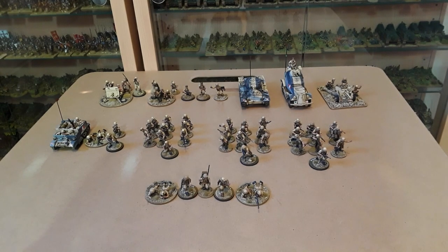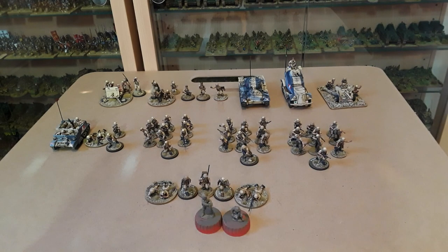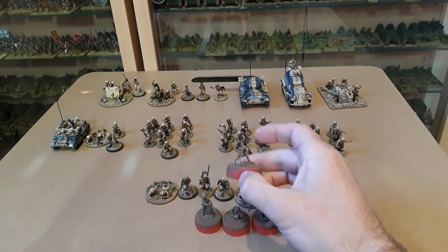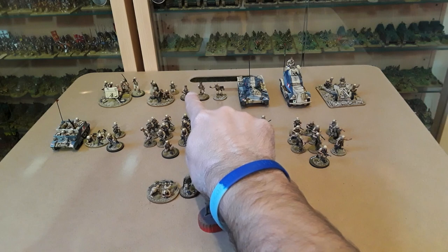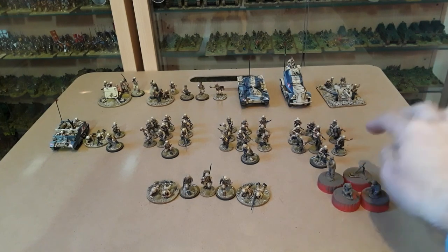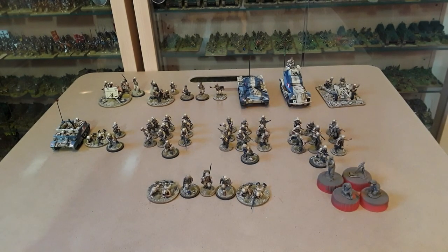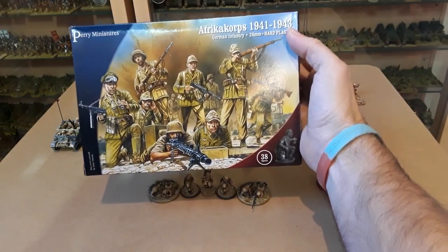What I've still got left to do — all undercoated — is a three-inch mortar team. I don't strictly need it in Chain of Command since the model would be off table, but I can use it for Bolt Action and I'll put it at the side of the table for Sergeant Shirt to control. I'll keep adding to the force — maybe a couple of different armoured cars and things like that.